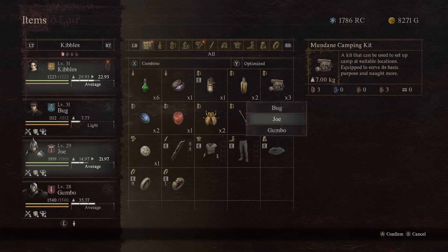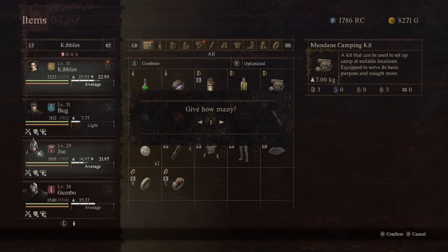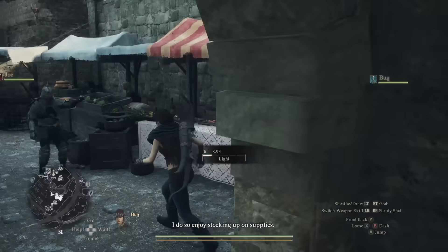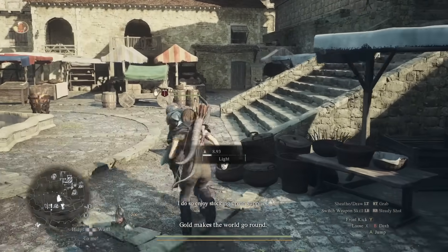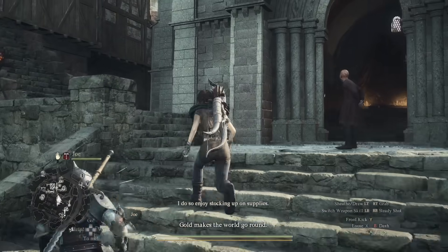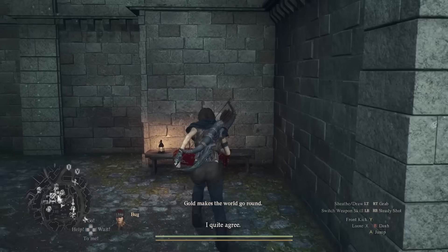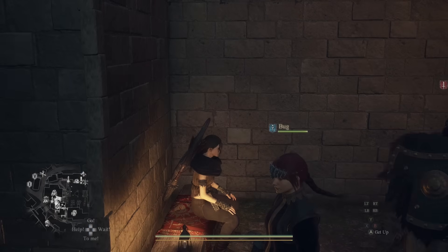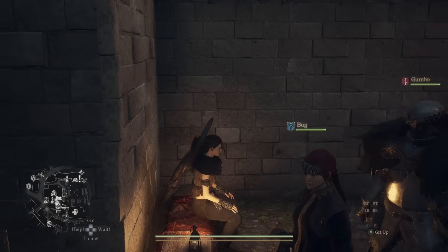Distribute these camping kits to your other pawns — fill them up until they're all heavy on weight. Now go back up and there's a bench here; sit at this bench and doze off. There's a button at the bottom right — it's Y or Triangle, or whatever it is on PC.